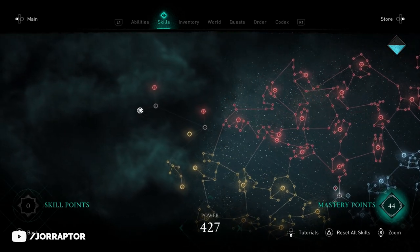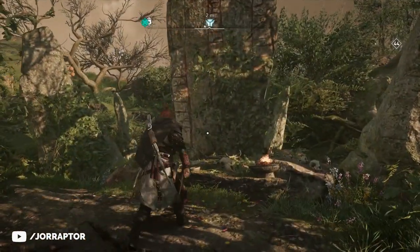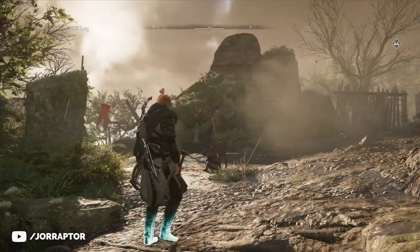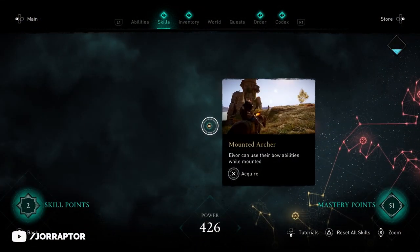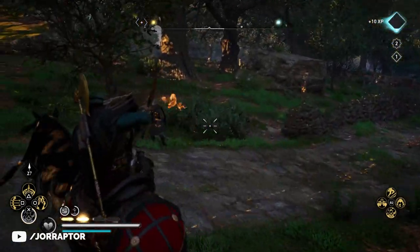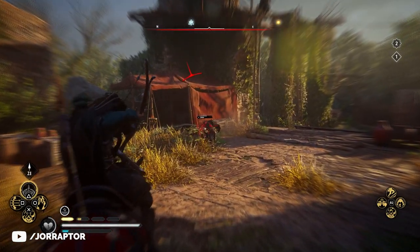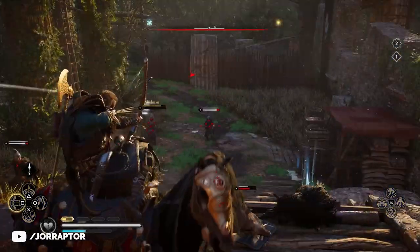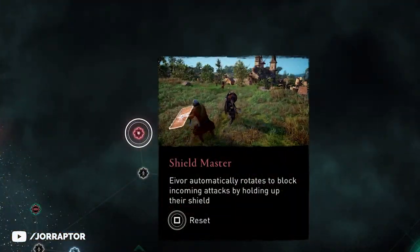Now let's move on to the new skills. When you open the skill page for the first time after installing the update, you see three new nodes appear, which brings the max level to 430. The Mounted Archer is awesome because it lets you use abilities when on horseback, like Fire Strike to get flaming arrows, use Focus of Nornir to slow down time, or take out multiple enemies with the Mark of Death ability. This totally opens up some cool new possibilities.